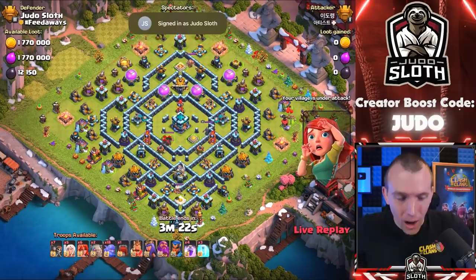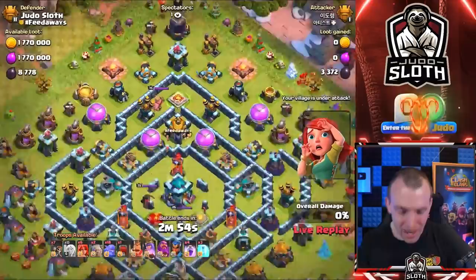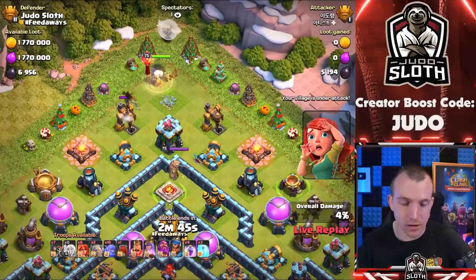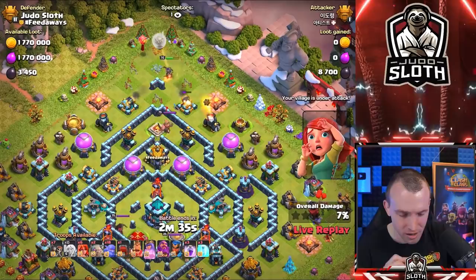We logged back into the game and we are under attack. What are the odds? Look at the loot — 1.7 million. Come on, take the loot! My heroes are actually back up, because what happens is when you log out of the game, you actually have five minutes before you get attacked — the shield kind of extends. I think it's in case you accidentally log out of the game, but here we go. Come on my friend, take the loot — I want to see how much he gets.